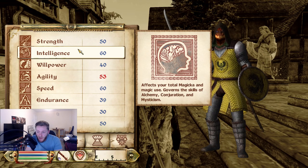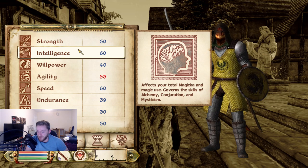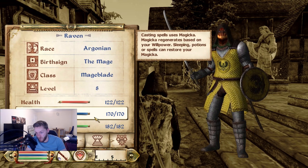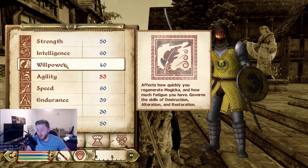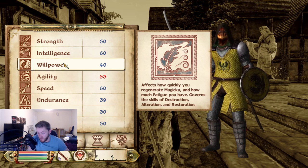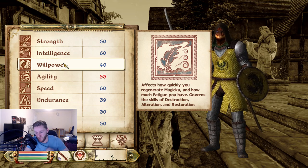Next we have Intelligence. Intelligence is very simple — I think it's the most simple attribute. It just increases the amount of Magicka you have. The more Intelligence points you have, the more Magicka you will have. Very, very straightforward. Willpower mainly affects how fast your Magicka regenerates, and it also increases your fatigue as well — so another way to increase your fatigue.